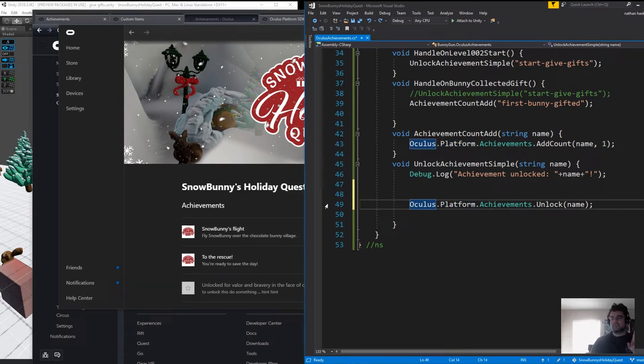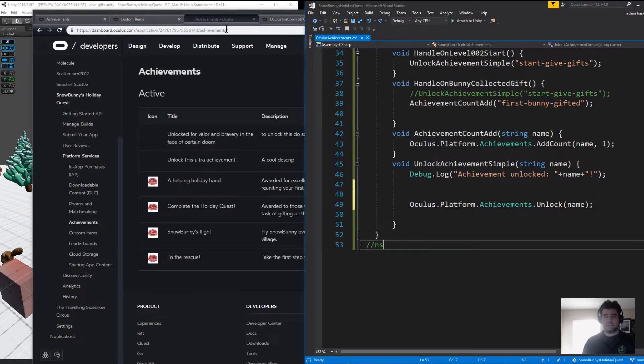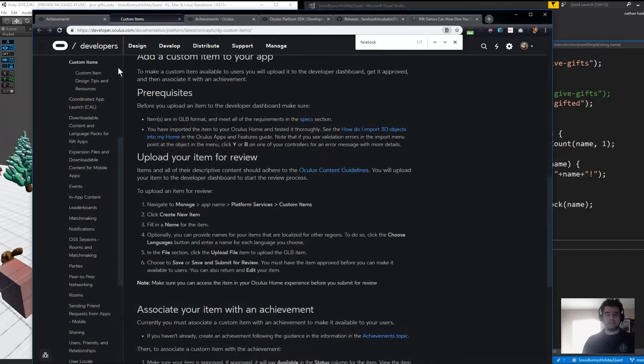Part two of this is once the achievement's in place, you have to then upload the object you want to show up in the Oculus Home. Now there's a bunch of ways to do this, but they all kind of boil down to the same general process. According to the documentation on custom items, items are to be in GLB format. I wasn't familiar with GLB format until I tried this, but GLB is another format similar to an FBX or OBJ — it's a container for data.